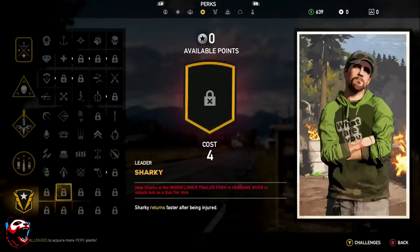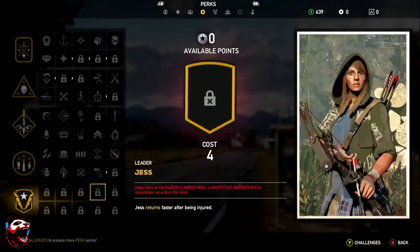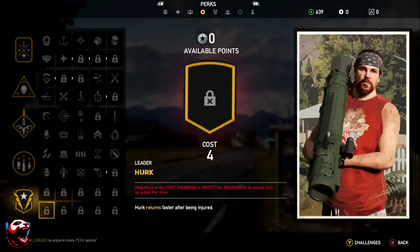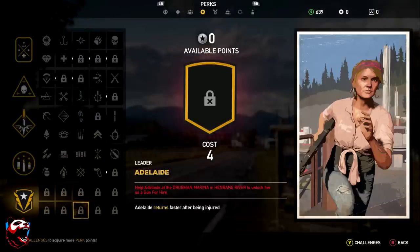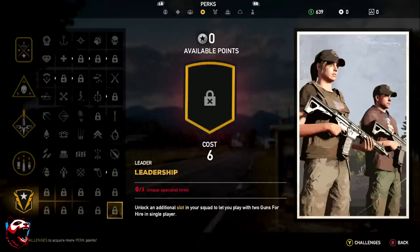Other leaders include Sharky, Peaches, Jess, Grace, Hurk, and Nick Rye — each has a perk making them return faster after being injured. Cheeseburger is also a notable companion that you'll definitely want to check out. I'll have an in-depth video going over each leader, their perks, and which one is most effective for different scenarios.